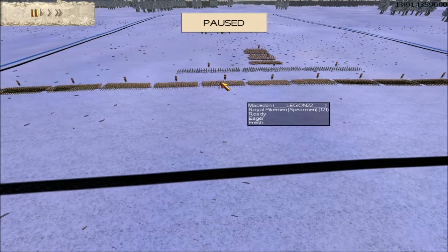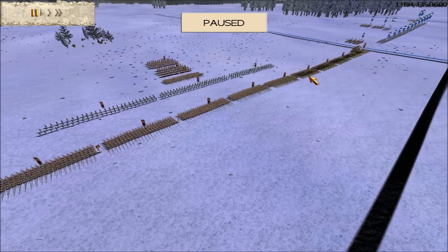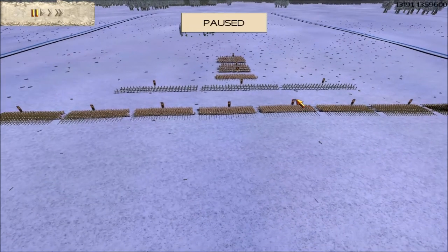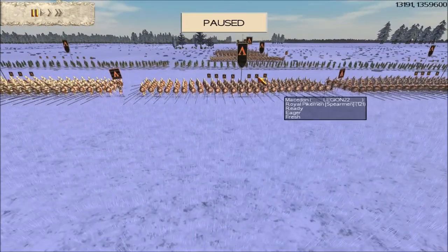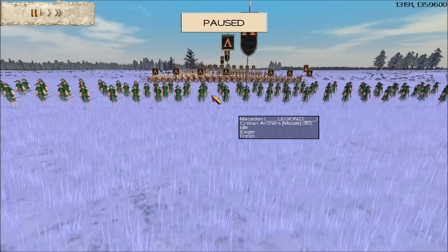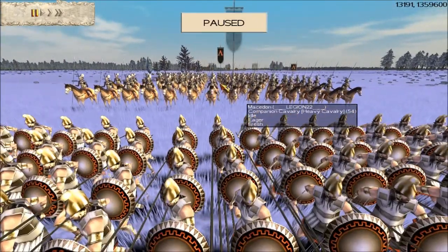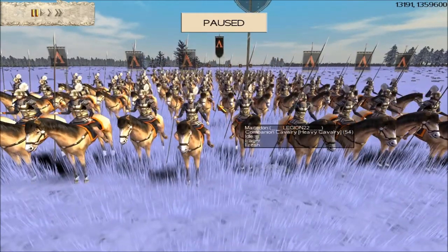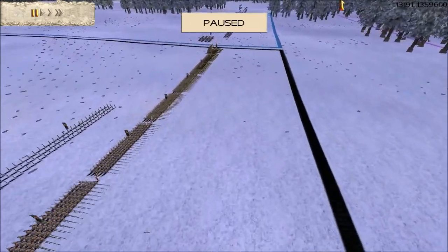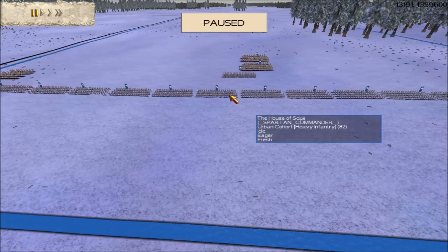Our third teammate is Brotherhood member Legion 22, who has brought his faction of choice, Macedon. He's become very, very good with Macedon. He's got something like 13 or 14 pike units with seven upgrades — an experience stripe, gold shield, gold attack. His Cretan archers also have seven upgrades: experience stripe, gold shield, gold attack, making these long-range archers even better. He's also got two units of companion cavalry — the winged horsemen, as they're sometimes called because of the wings on their helmets.